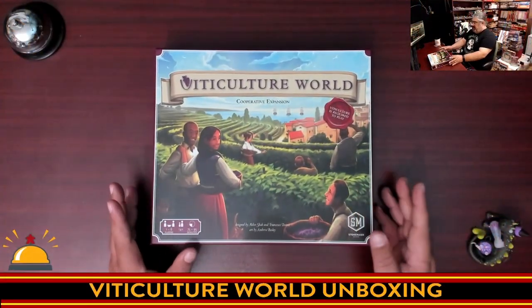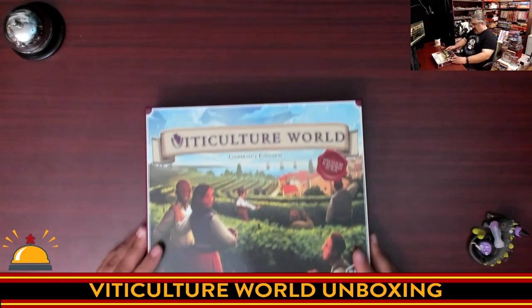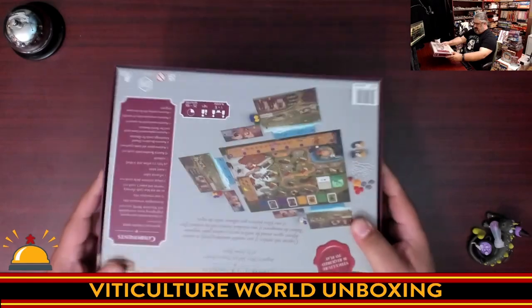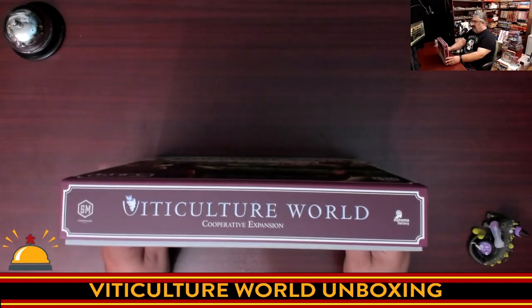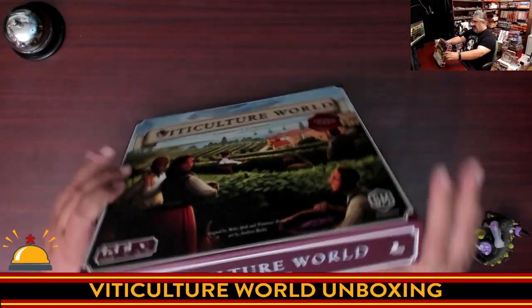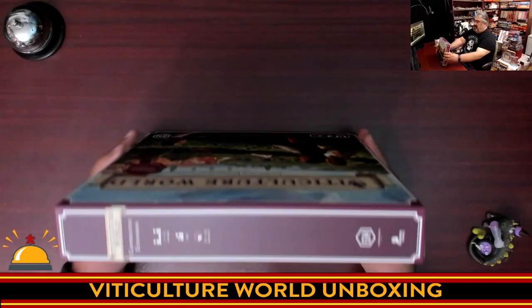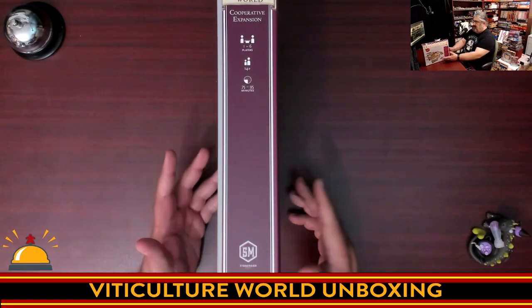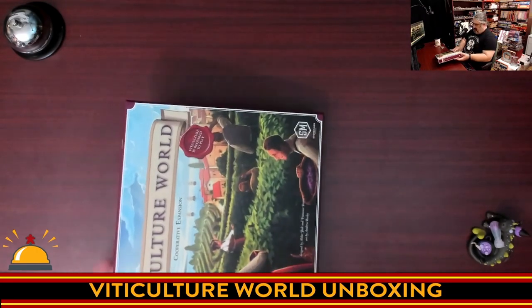First off, I'm going to tip the camera down so you can see what's going on, but I'm going to cut the shrink off first, and then we'll take a look at what you get inside the box for Viticulture World. Here we have my copy — all I've done is take off the shrink. One of the things I noticed that was really nice is this edge, which is cool for people who store their games flat. For those who store games vertical, it makes it look like a book — a nice touch.